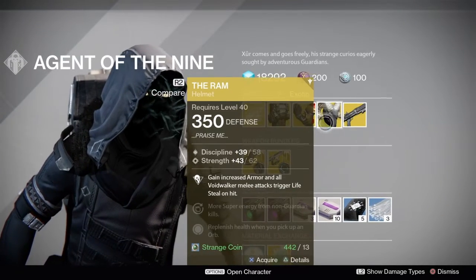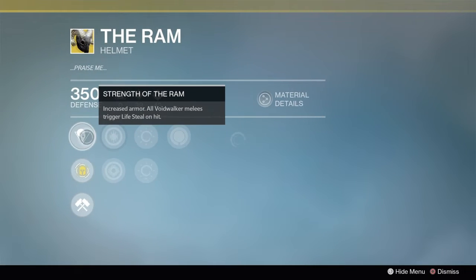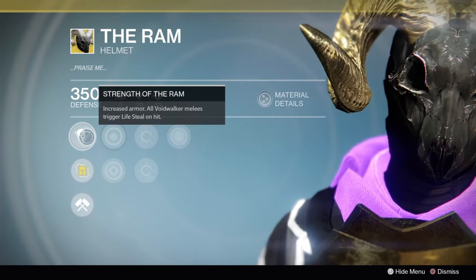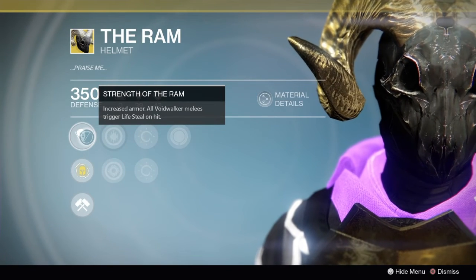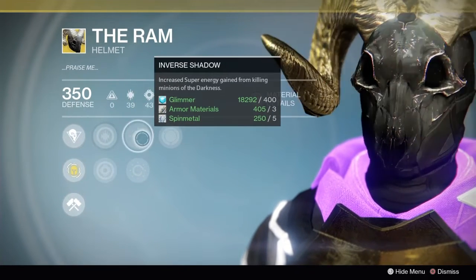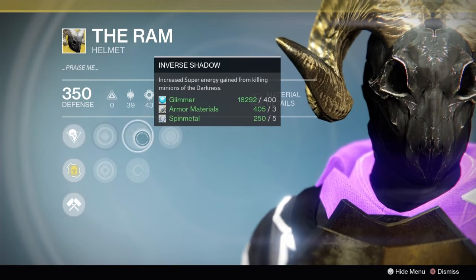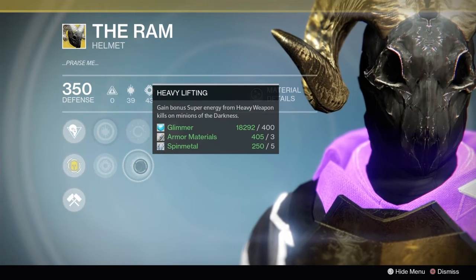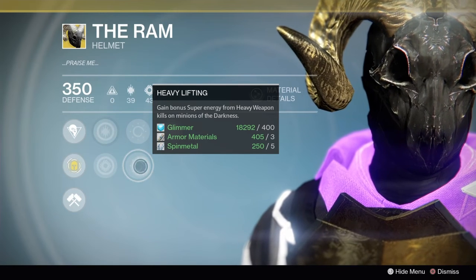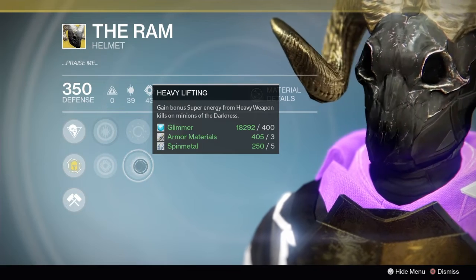For the Warlock we have The Ram, which I think is a pretty cool look, for 13 Strange Coins. It has increased armor, and all Voidwalker melees trigger lifesteal on hit. We have increased discipline or increased strength. You can have Inverse Shadow, which increases super energy gain from killing minions of the darkness, or Heavy Lifting, which grants bonus super energy from heavy weapon kills on minions of the darkness — which works pretty well with a heavy machine gun.